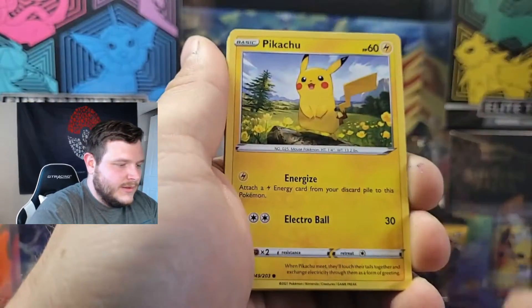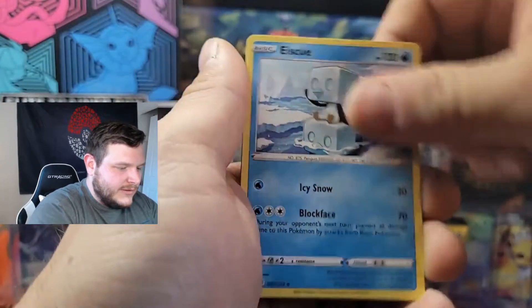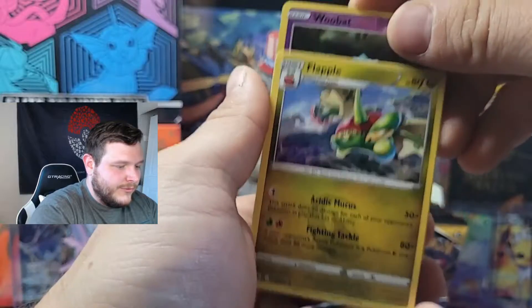Next pack from the right side: Roggenrola, Feebas, Pikachu, Hoppip, Hitmonchan, Energy, Shellgon, Eskew, full-face card, a Woobat reverse, and a regular rare Flapple.